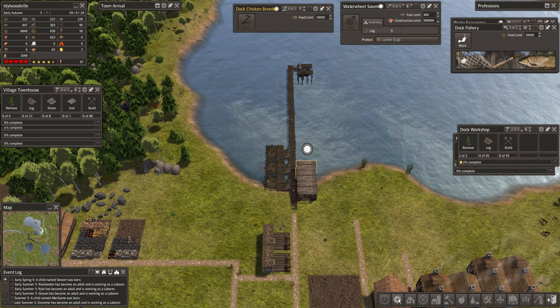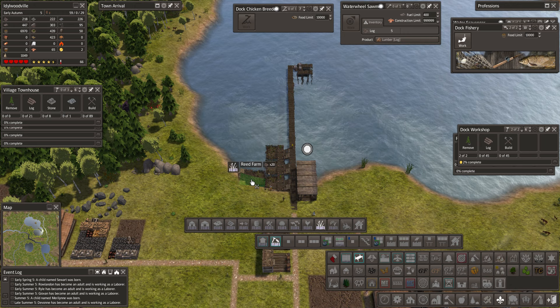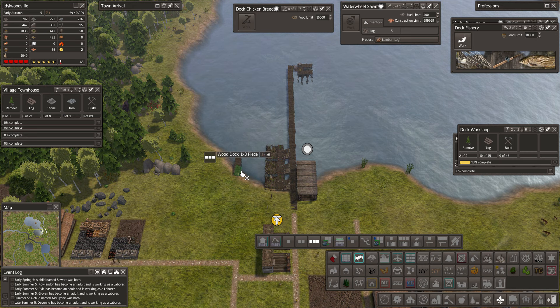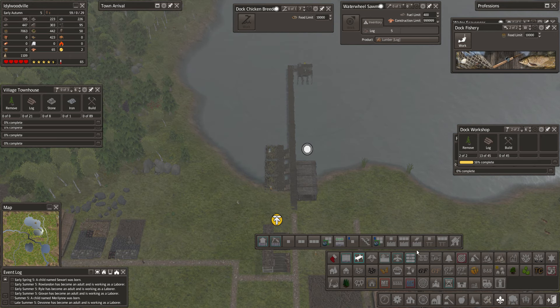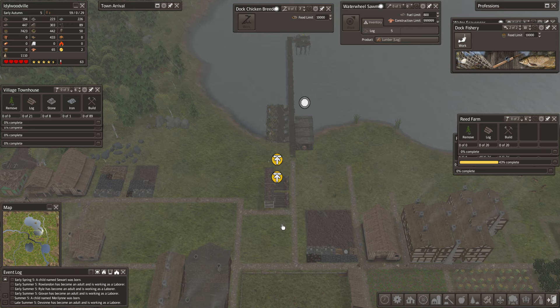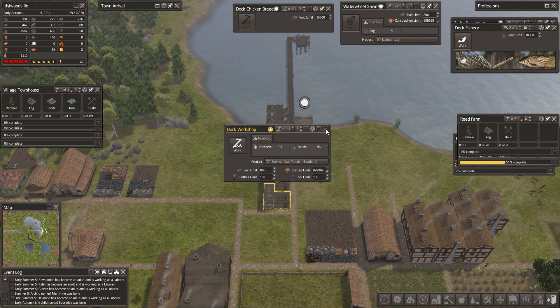You're going to need a reed farm here, and then a dock here. Where's this reed farm? Let's get that one in the queue. This is fire bundles — let's actually take our fuel limit up. Let's double it, so 800. They're going to burn through the reeds, but that's all right. What are you at? You're at our limit on coats — coats are at 50. Let's up that. Let's go to 150 on the coats. Let's start getting a bunch of coats in.